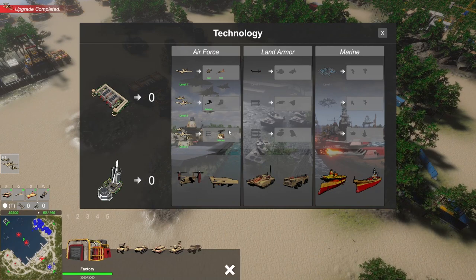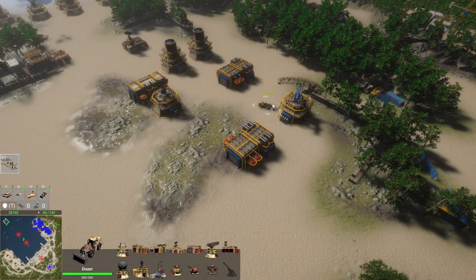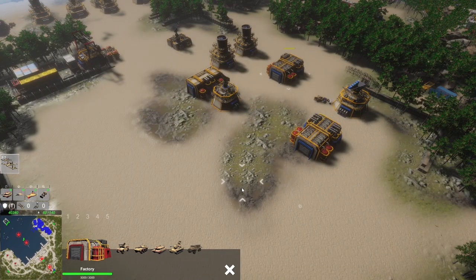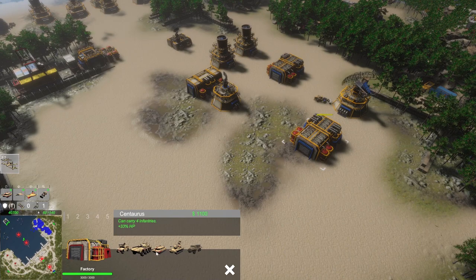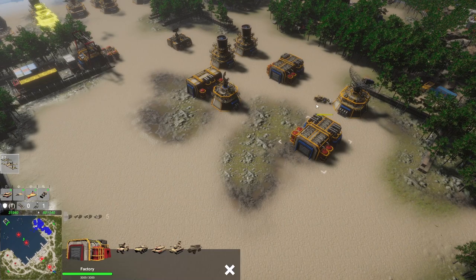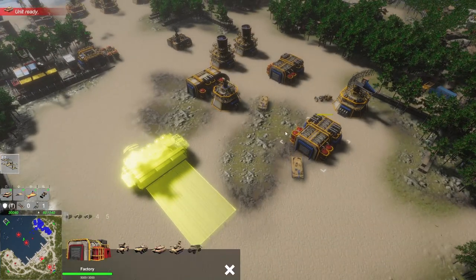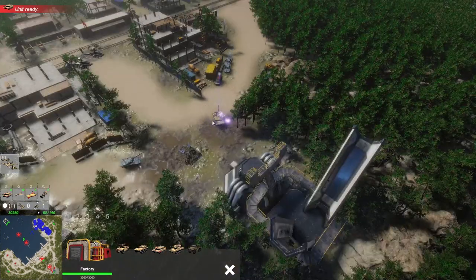Looks like we get an advanced radar upgrade for free. Now we can start launching strikes from the base. Let's get some tanks together first. We're going to build a barracks and consider getting an airfield down — we can actually rotate the orientation of it, which is nice. Tanks are going out.